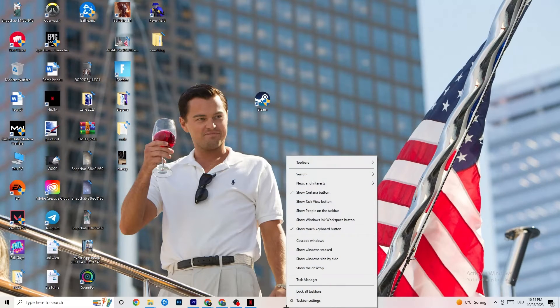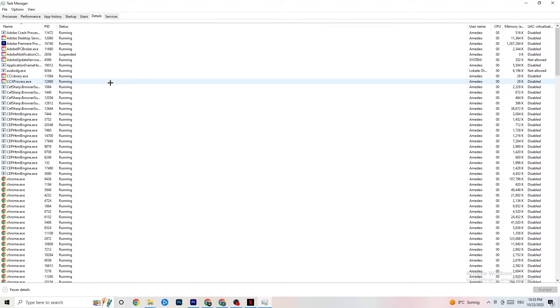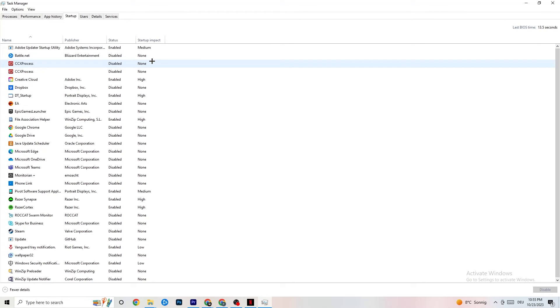Right-click your taskbar and open Task Manager. Go to the Processes tab and end any task that's using too much CPU or GPU — right-click it and select End Task. Then go to the Details tab. If your game is running in the background but not showing up, find it there, right-click it, go to Set Priority, and choose High or Real Time depending on what works better for your device.